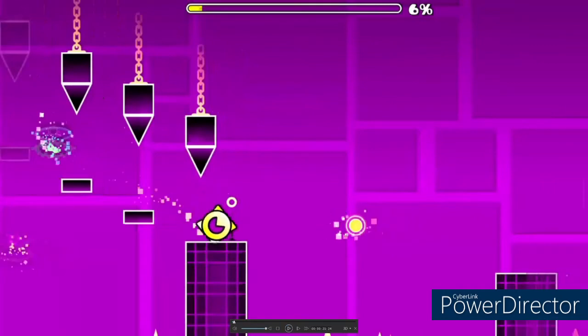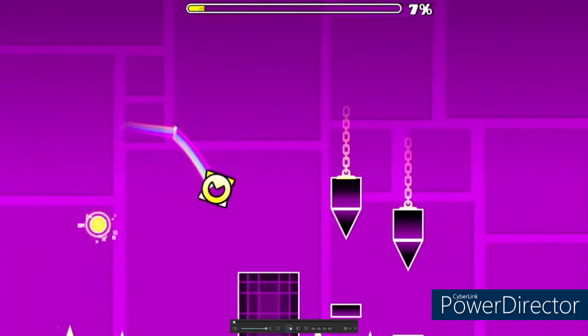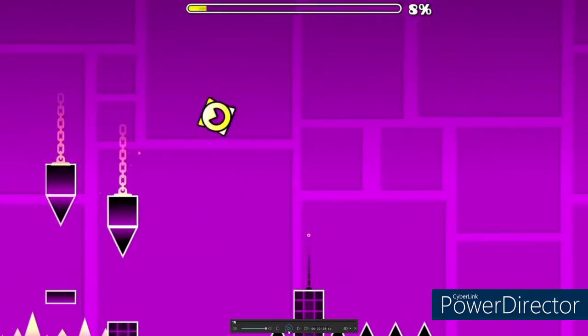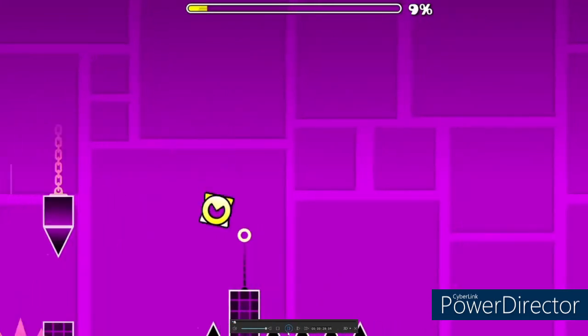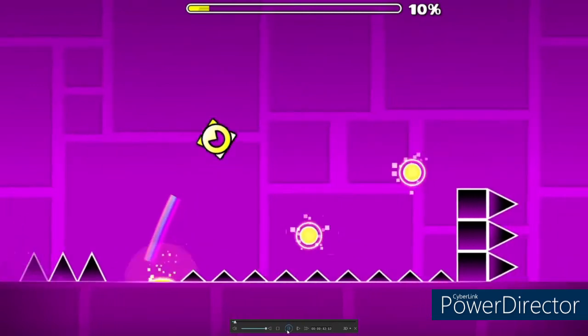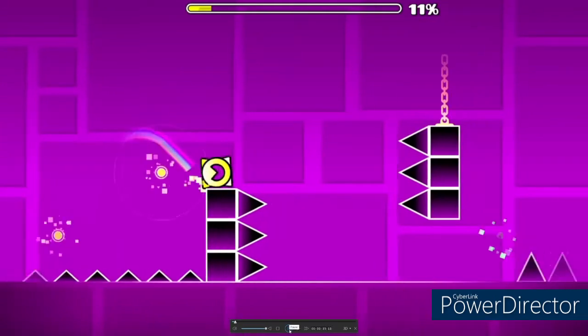Now here you actually want to hit this orb. I know it doesn't look like it, but it's just what you have to do. Now this part — it's the one part of the level that actually is sight-readable, where you jump into this block and then jump off of that. Pretty easy. This is where the level kind of takes a break; it's not very hard here. It's just to make the level more balanced because the other stuff is so hard. Here you hit this orb. You don't hit this orb because I hate it, and it has committed terrible crimes over the past few years. Do not touch that orb. It has cooties.